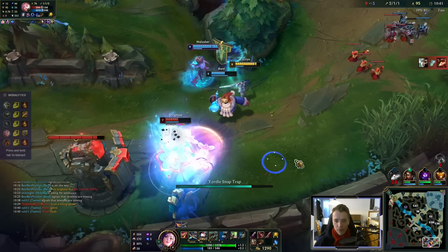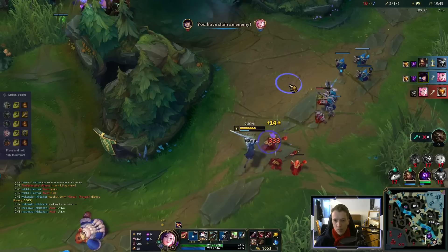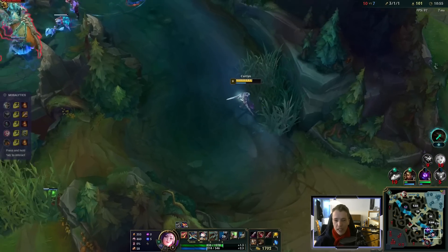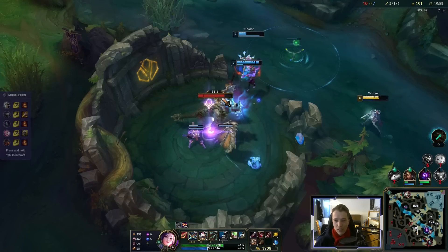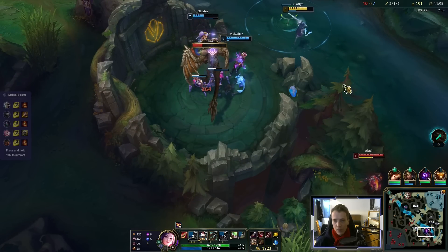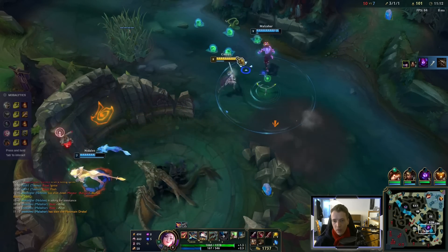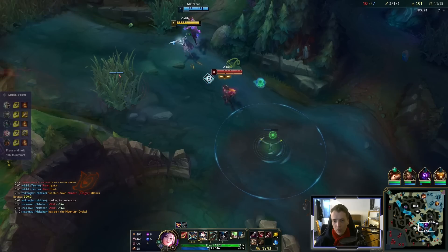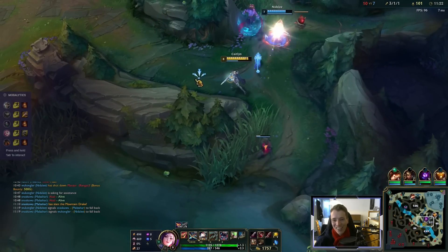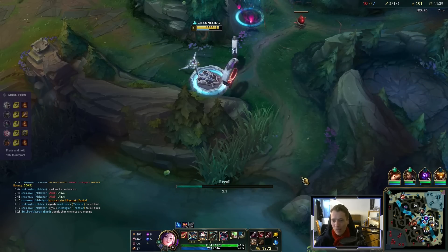Come on, get him. Nice. Take dragon — is that a call? How dangerous is Akali? Not really. Yes, we just take it. Oh well. Best play is the recall, because look at my gold — 1.7k. Yeah, we're making a small comeback happen.